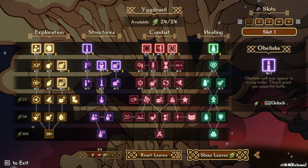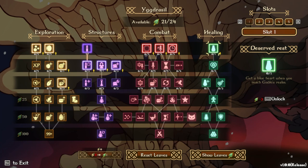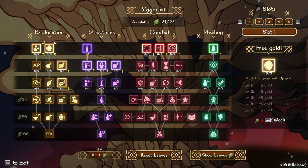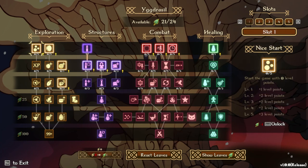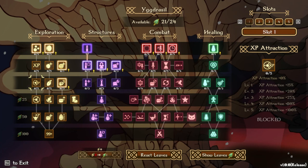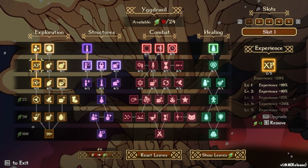We spend leaves on upgrades: Obelisks now appear in every realm granting powerful buffs. We get a blue heart when reaching a certain level. Attack speed is good. More experience is what I really like. We unlock 50% XP attraction — beautiful. That's a strong meta upgrade going into the next run.